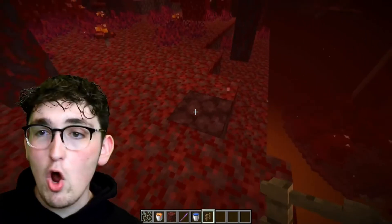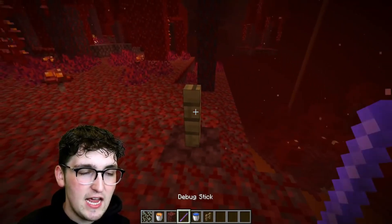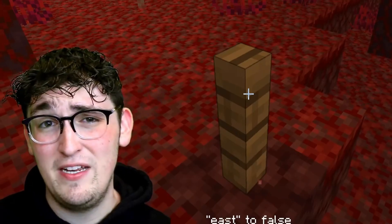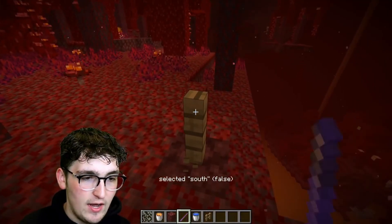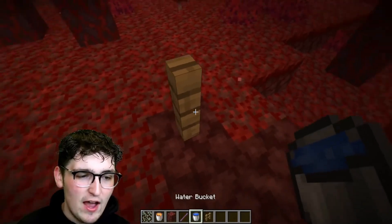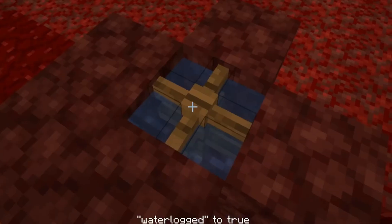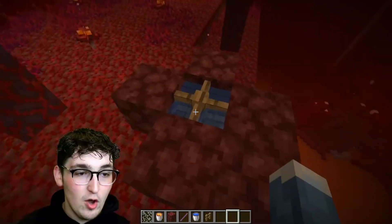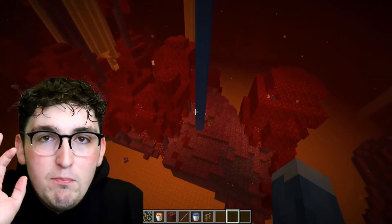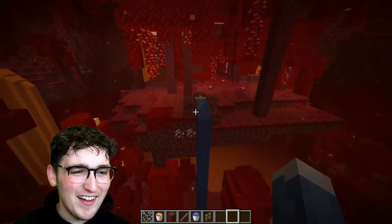Place the fence down, grab your debug stick and right click it. You'll see a bunch of random stuff - east to true, east to false. Then we punch the fence and we see 'selected waterlogged false.' Now if I right click with the debug stick, look - there's legitimately water in the nether right now. You think it's stationary water? Nope, it actually flows. This is the most legitimate way to get water in the nether.